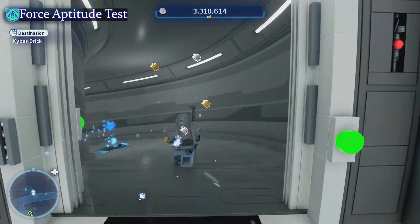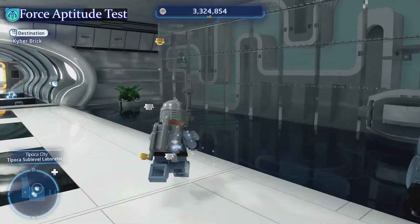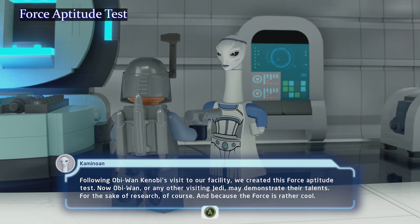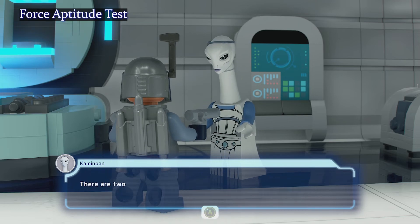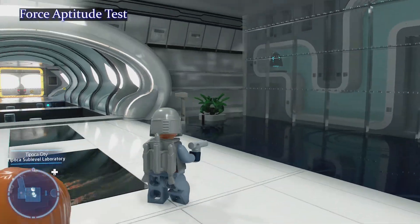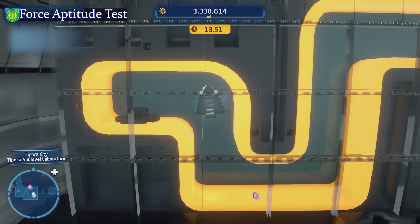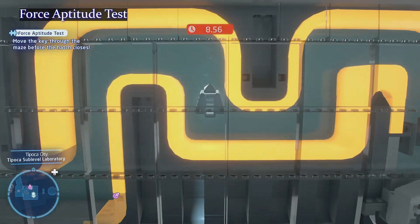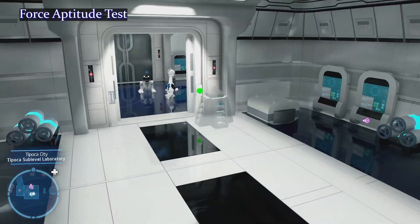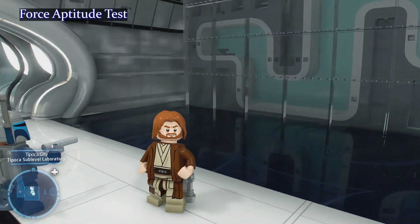Now we're heading down to the basement — hit the staircase and head on down. We're going to talk to these clunas because they are trying to clone force-sensitive beings by using and talking with Obi-Wan Kenobi. So let's grab Obi. As quickly as you can, guide it through — if you touch the sides it's not a big deal — then drop it out and swing it around. We got one, now the second one is just down here: one, two, hop, skip, top.